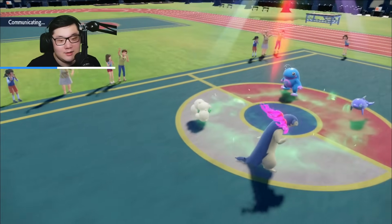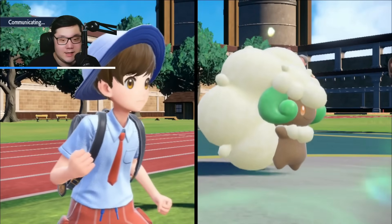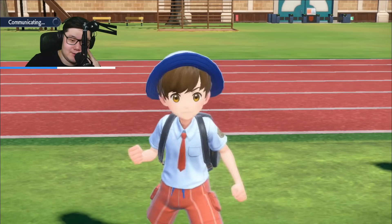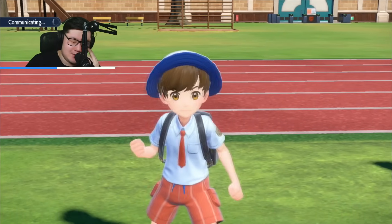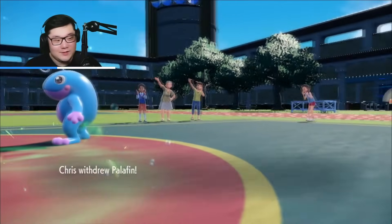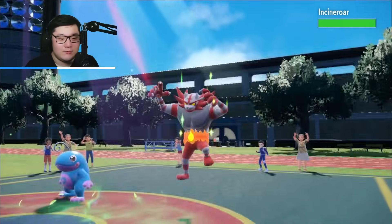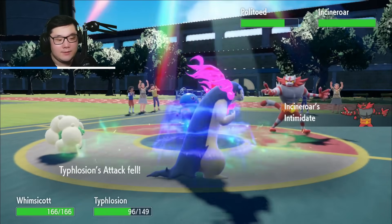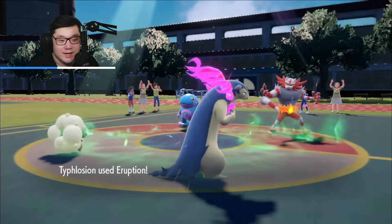Not sure if Palafin wants to stay in because Eruption under sun is strong - you might want to switch out for the stronger Jet Punch to KO even in sun. I like the idea of pressuring the Palafin slot a lot. It could Protect, but I have Encore as well. I'm expecting potentially a switch out from Palafin. Palafin switches out - excellent. Incineroar comes in. We still get a really strong Moonblast and Eruption off. I don't think Politoed's Scald will finish off Typhlosion.